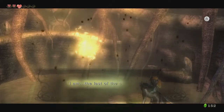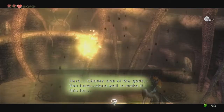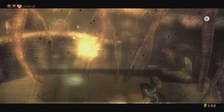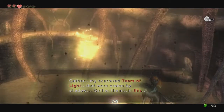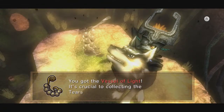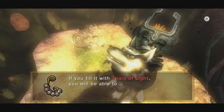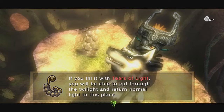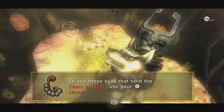I am the last of the spirits of light consumed by Twilight. Hero, chosen one of the gods, you have done well to make it this far. Gather my scattered tears of light that were stolen by shadow. Gather them in this. We got the vessel of light! It's crucial to collecting the tears of light for the third time. If you fill it with tears of light, you'll be able to cut through the twilight and return normal light to this place.